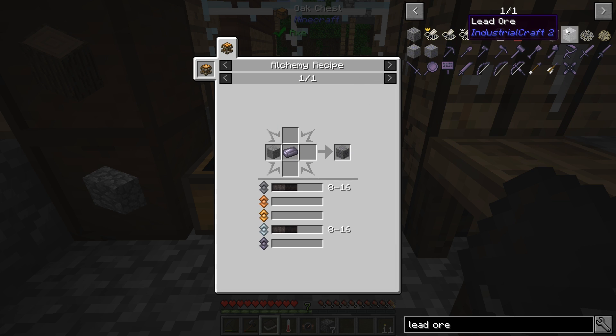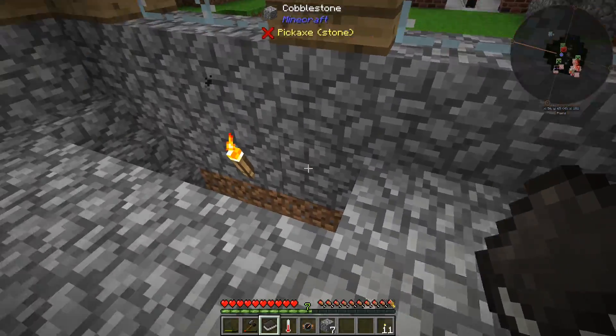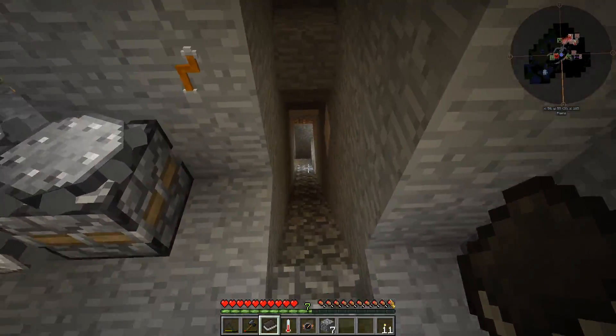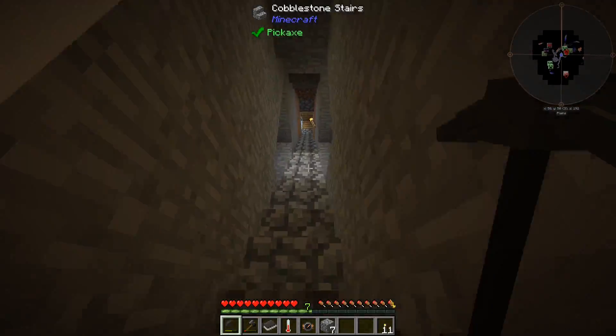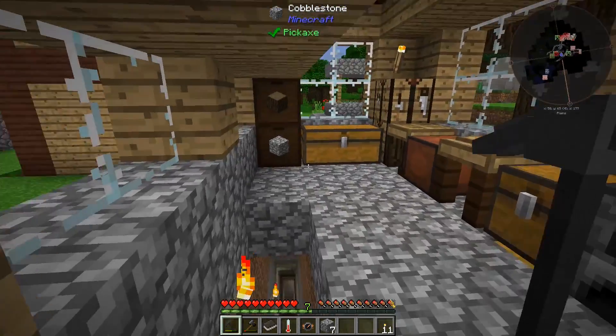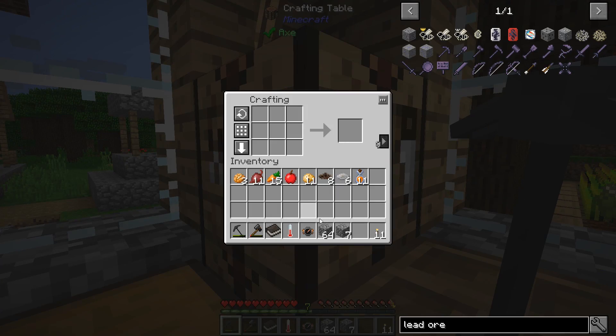Checking world generation — it says lead ore spawns at y62 to y47, which is kind of a weird range. It looks like digging down low is a good spot. We have not dug all the way down to diamond level yet, so if we're looking for lead ore down low, I don't have a problem with that. I should probably go make myself some cobblestone stairs so we can have stairs all the way down to bedrock.